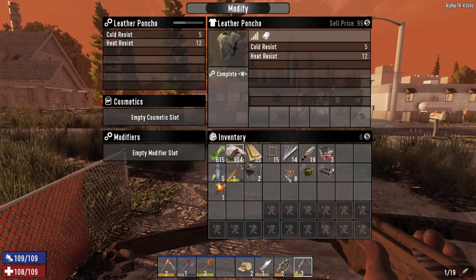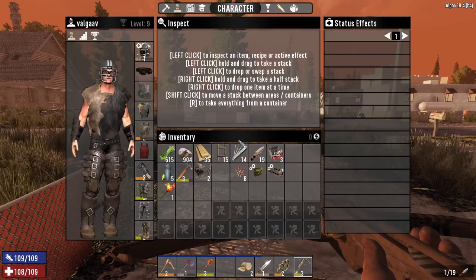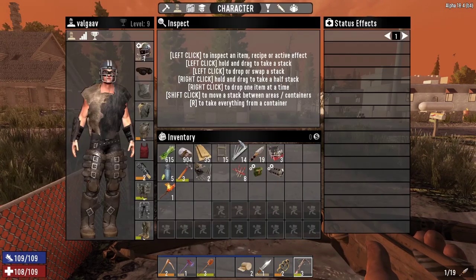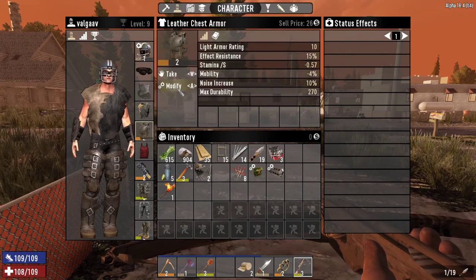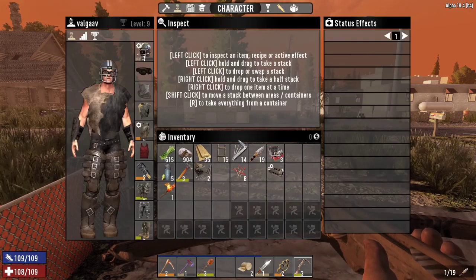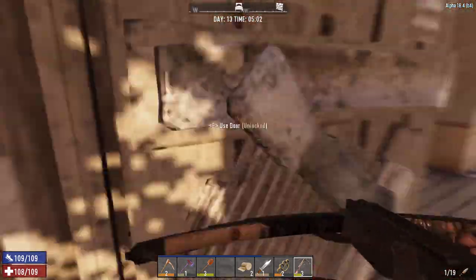How about a poncho? Can we put the mod on the poncho? No, we cannot put the mod on the poncho. Carrying capacity plus one. Maybe the shirt? No. Armor — maybe it's an armor mod. Yes, it is an armor mod. We will put that on there. There we go. Gives us one little extra pocket. The muzzle brake thing, I'm not too concerned about at the moment.